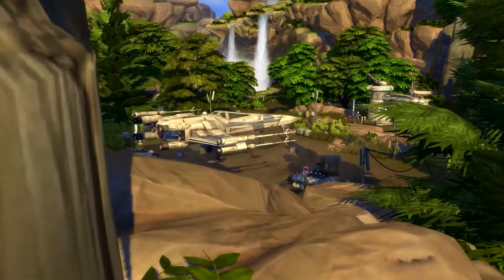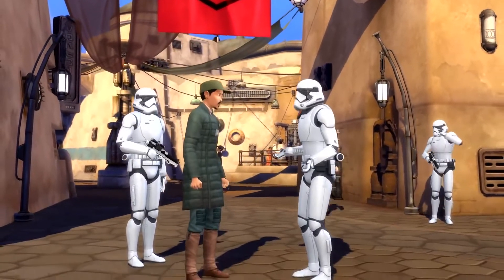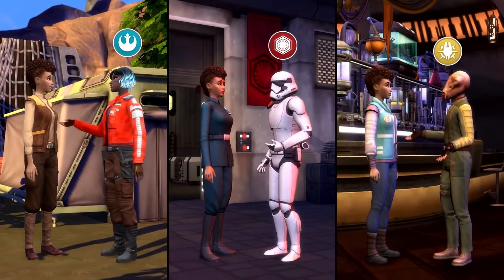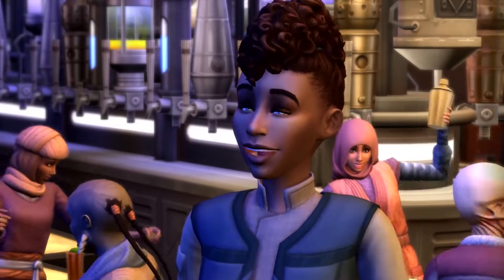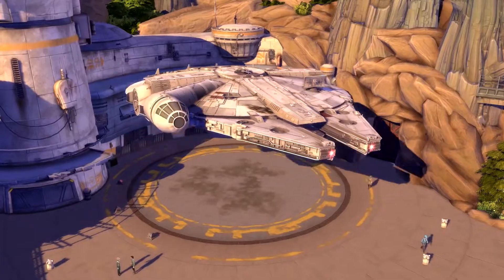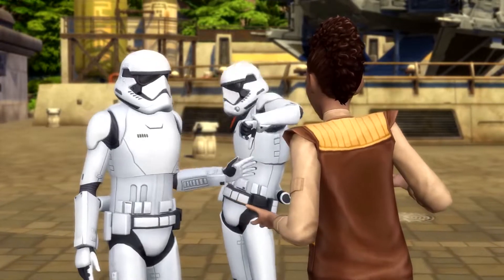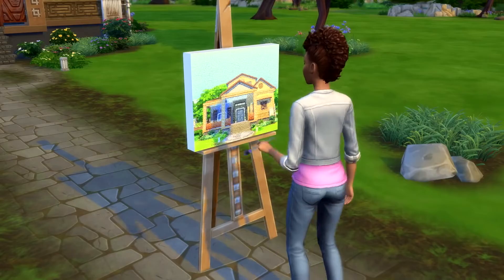Sims isn't a Star Wars game, but the Journey to Batuu add-on is officially licensed, created by EA and actually has a pretty decent story. The epic space battles and adventuring across the galaxy has been put on hold while you focus on socializing on the planet of Batuu. Players can create their own avatars and can choose either the First Order or side with the Resistance whilst exploring the varied locations on offer. From the Millennium Falcon to bustling cantinas, your player completes missions and engages with characters to gain valuable intel. After a hard day spying, you can then return home to decorate it in the plethora of Star Wars inspired decor.